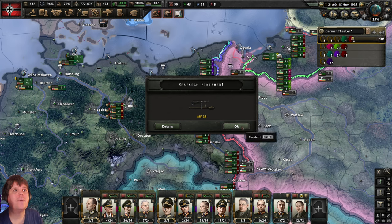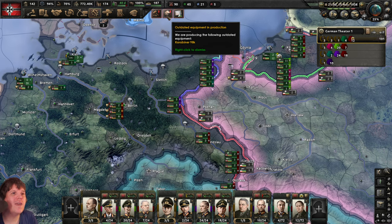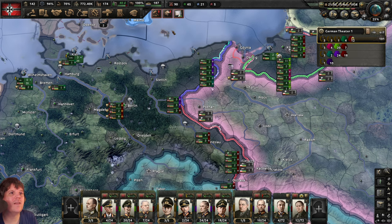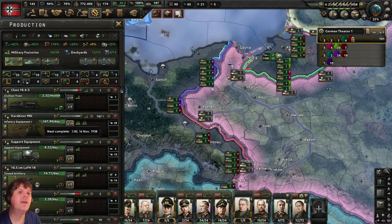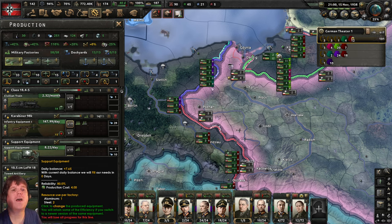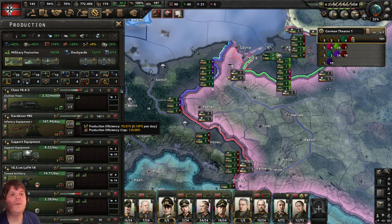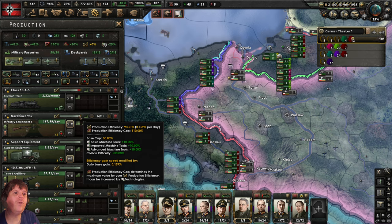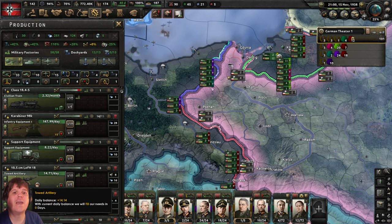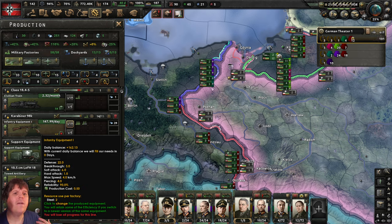New weapons are now unlocked — the MP38. Now let's look at an icon we haven't seen before: it looks like a crate with a tank and an exclamation mark. What it means is: you're still producing your old weapons, but since we've researched a newer type, you may wish to switch. We will lose some production efficiency because we're no longer building old weapons and start building new ones — but not as much as switching to an entirely different category of production.